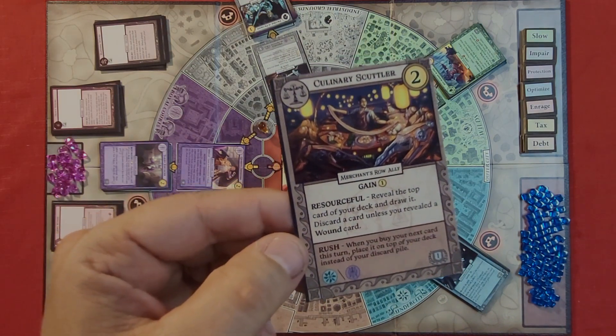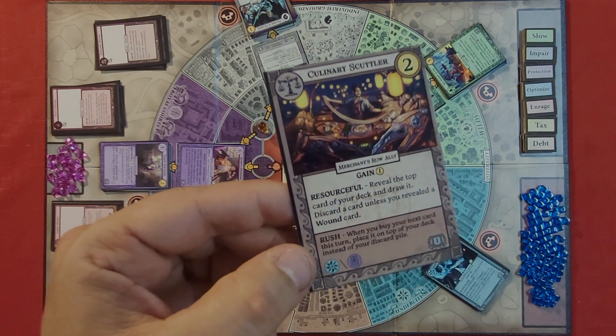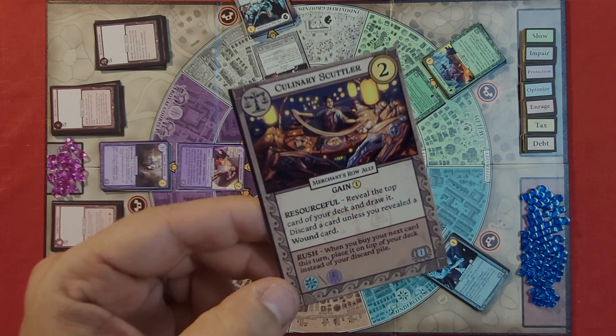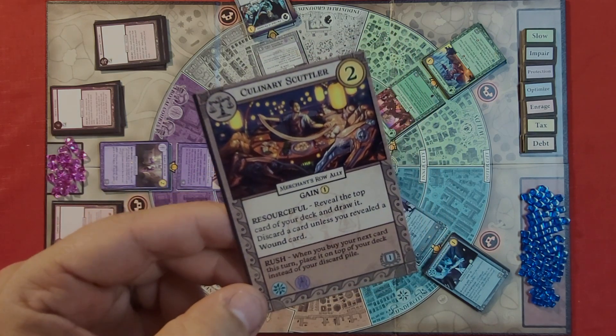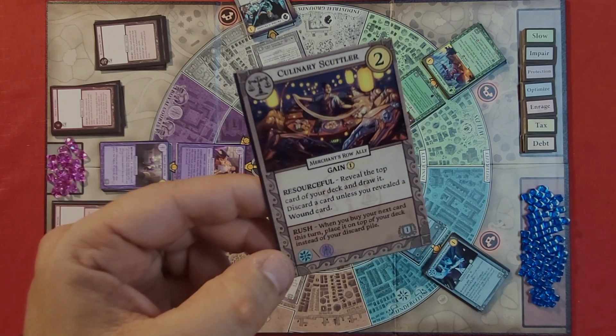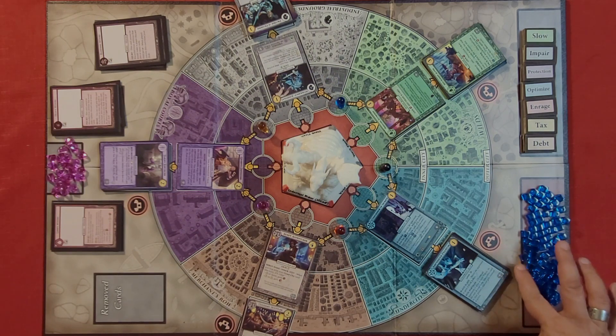Some cards have a keyword on the bottom — this one says Rush, which gives you the ability listed on it. It also has two symbols on it, meaning you can play this ability if you are in the Under City, which is the blue one, or in the Royal Courts, which is the purple one. The blue cubes are the prestige points you'll receive from some cards and from fighting the Hydra monster.